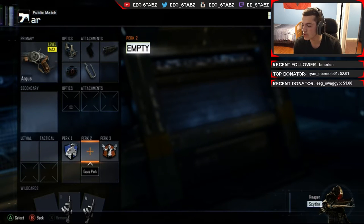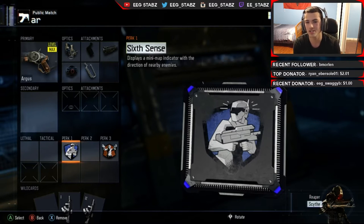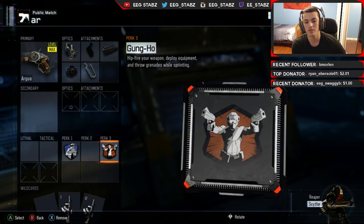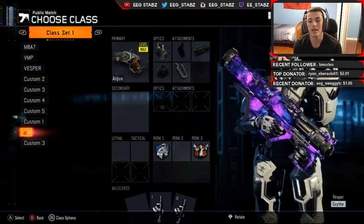For the perks, this is where it gets a bit interesting. I have Six Cents and Gung-Ho. Six Cents I put on because I had the extra slot - it displays a minimap indicator with the direction of nearby enemies. Gung-Ho I put on so I can basically keep my gun up while I'm running, which is really important with a shotgun. You can see I have the Dark Matter on it. I'm gonna hop into a game and I'll see you guys in a couple seconds.